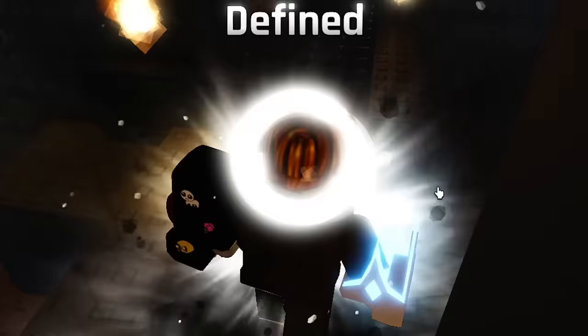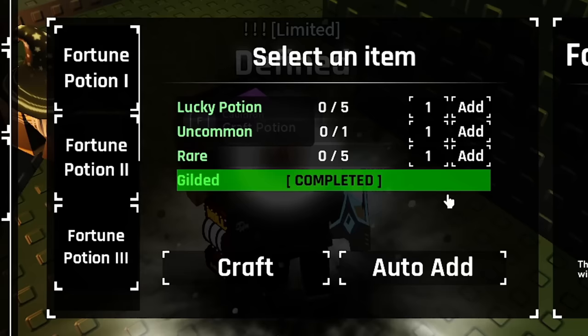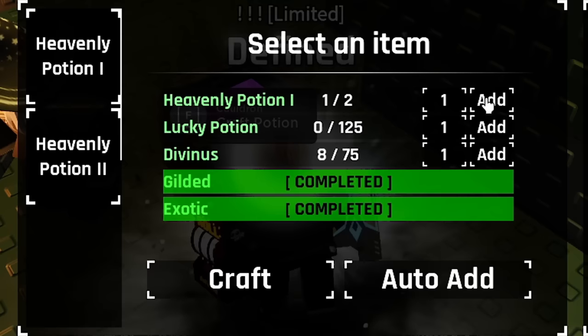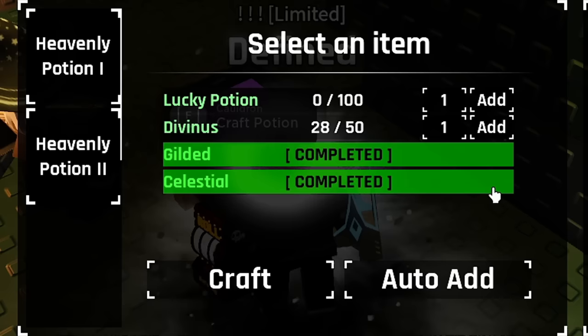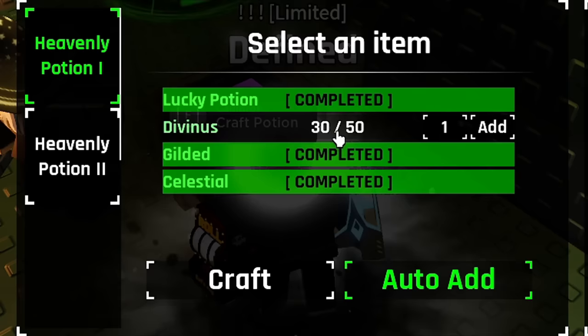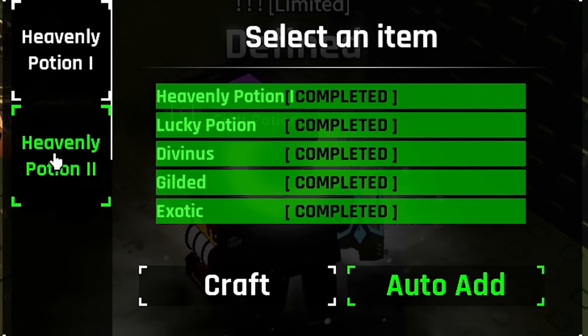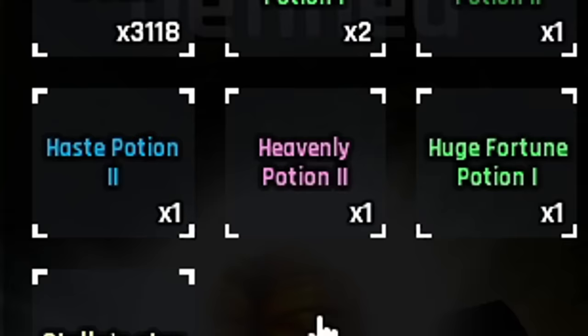We'll be using those heavenly potions in tomorrow's video but I just want to get ahead on them so we don't have to do them all in one day. Okay we've made it to stellar and let's start crafting the heavenly. The heavenly two — I need a bunch of divinous and I need another heavenly one potion. So let's put the celestial in, and a divinous, and then we need a hundred lucky potions. The heavenly one potion is crafted — now we can go to our heavenly two, plug that in and get working on the divinous. Isn't auto add beautiful? It just does everything so quick. And boom — would you look at that, a heavenly two potion! I'm really hoping we pull something epic with that tomorrow.